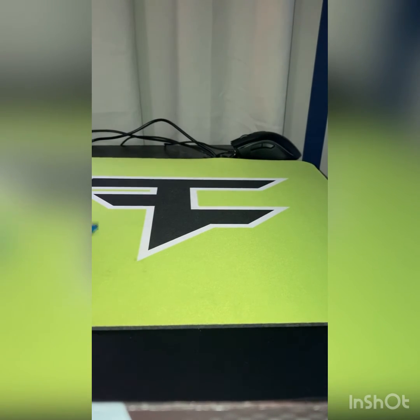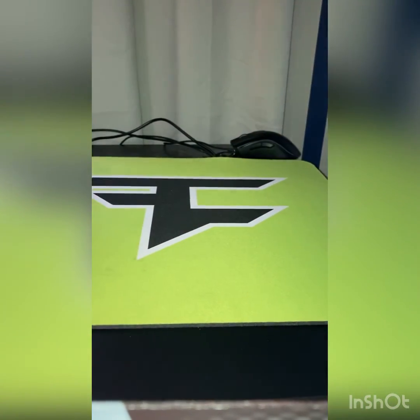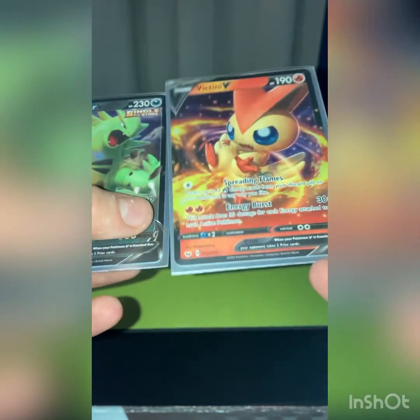Last pack magic — Tyranitar Battle Styles pack, come on. Give us an alternate art, please. I haven't pulled an alternate art. Water Energy. Fan of Waves. Duraludon. Pignite. Rolycoly. Chimecho. Eiscue. Glameow. Rolycoly. And Inteleon. So this isn't my worst opening ever — it's close to the Eternatus. Only got one hit, but one hit is better than no hits.